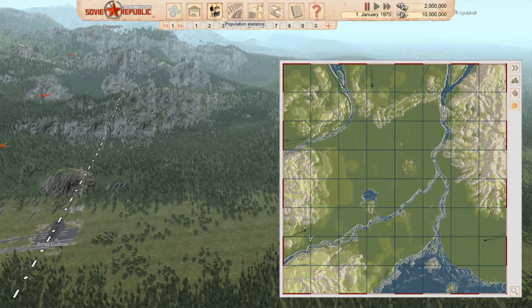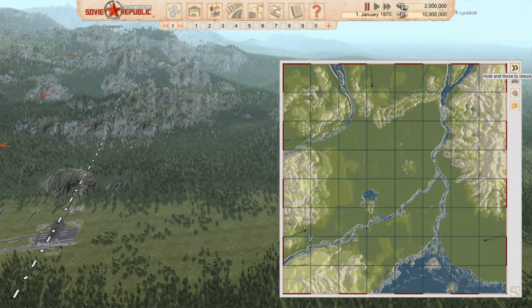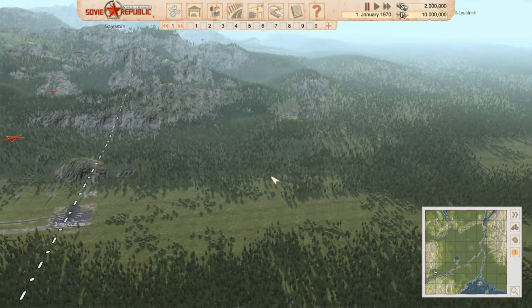Let's have a look at the map. This is situated in a nice valley with mountains around the edges. We've got three Soviets — our Soviet is on the left hand side and NATO is on the top and around the bottom. We've got three Soviet, three NATO, lots of coal, iron and oil. I like where the resources are situated on this map.